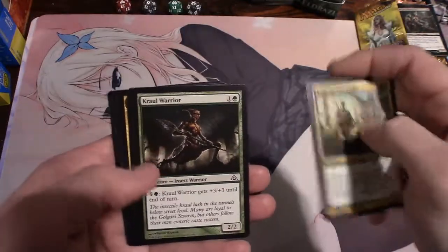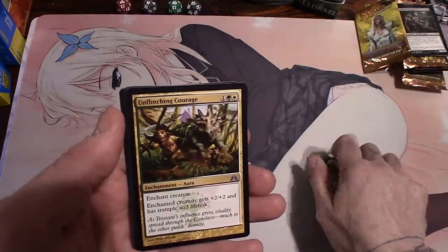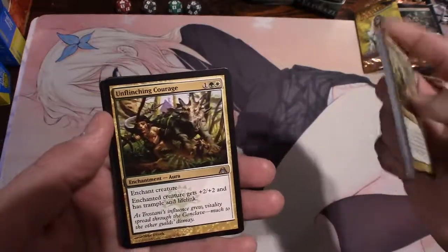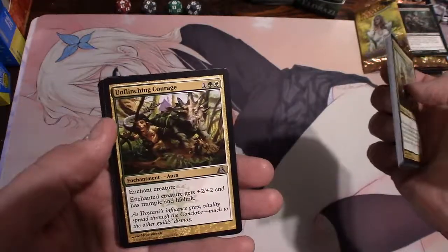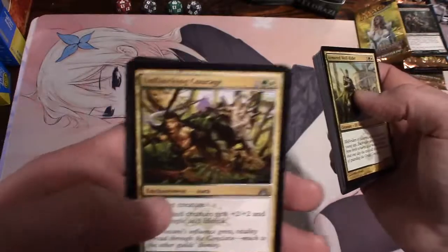Unflinching Courage, an aura - enchant creature, enchanted creature gets plus two plus two and has trample and lifelink, for three. Pretty awesome, awesome artwork as well.